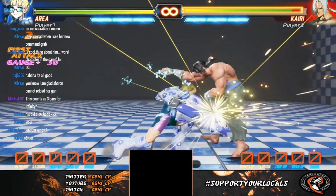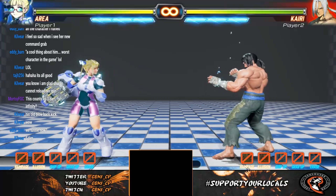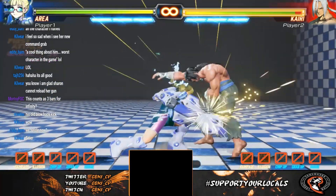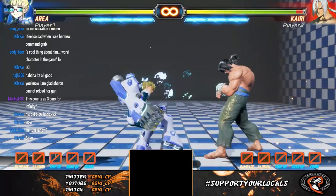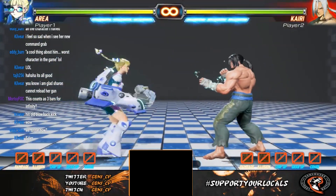But she makes up for it in oki — her ground game is very good and her chains are very good. What's interesting is that crouch medium punch is actually a low attack. So if you want to combo into it, you're going to have to use crouch heavy punch to combo and then go into your specials or supers.